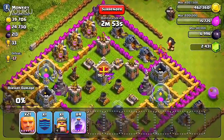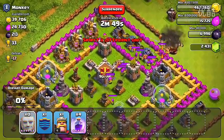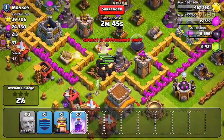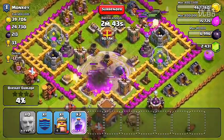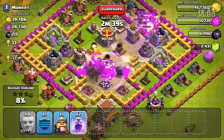I'm going to drop half of them right here on the bottom, and then I'm going to drop the other half here on the top. One huge problem that we have already is this guy has clan castle troops, and when it comes to this one unit series that is a huge problem.